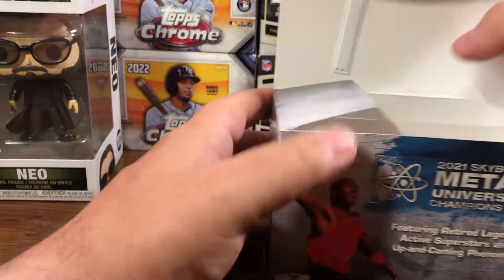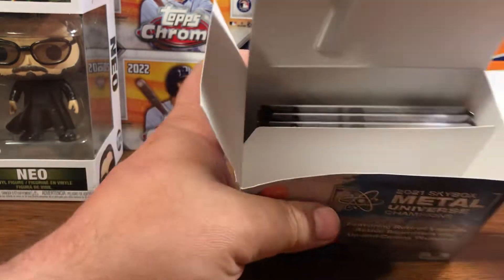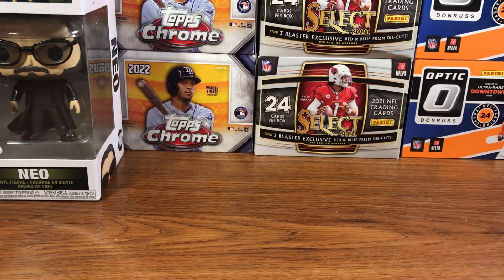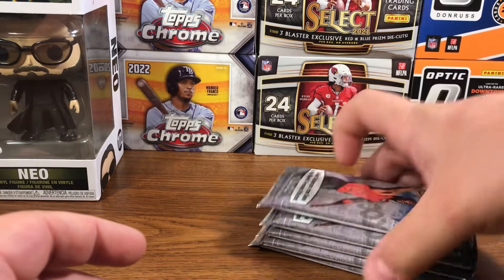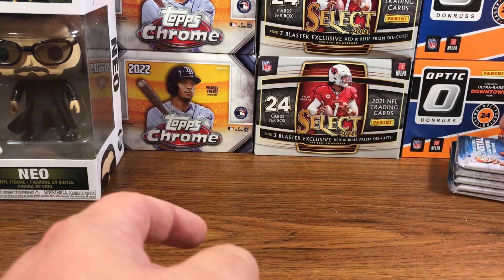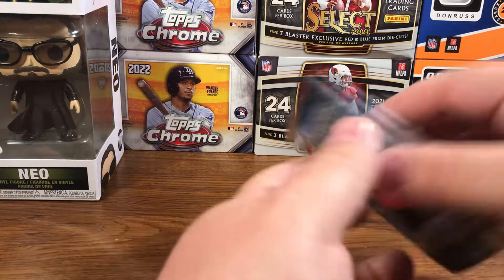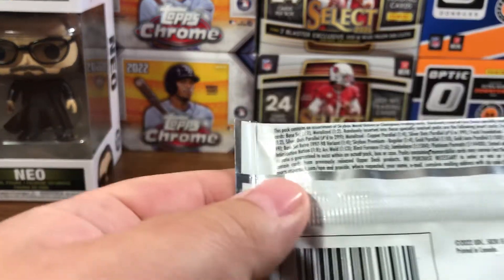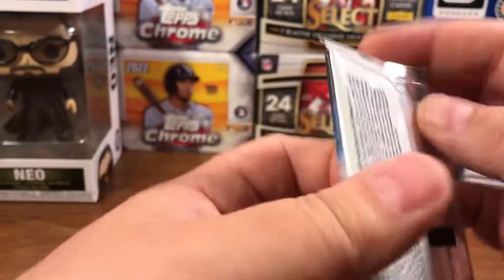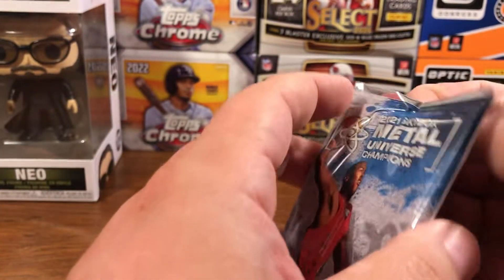2021 Metal Universe Champions. So here's the pack — packed nice. Nothing left in the box. We've got 5 packs with 7 cards per pack. I do have a one-touch ready if I hit a sweet auto — maybe a Jordan auto, that'd be sweet. But let's get right into it. Here's the back of the pack. It also has the odds on it as well and the no purchase necessary. This blaster was $29.99. Let's open it and see what we can find.